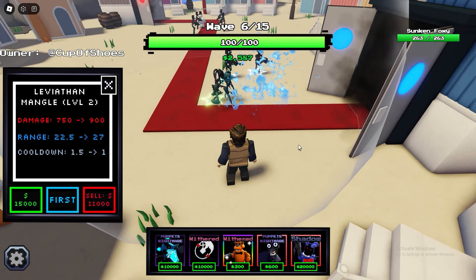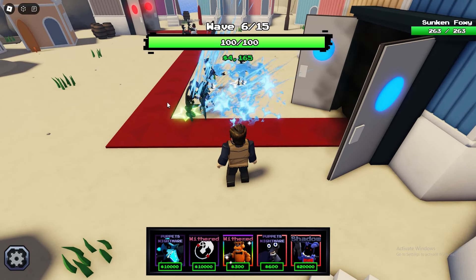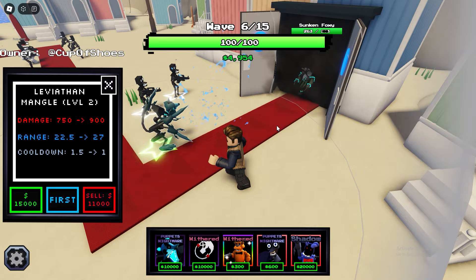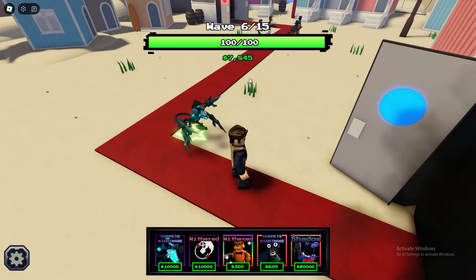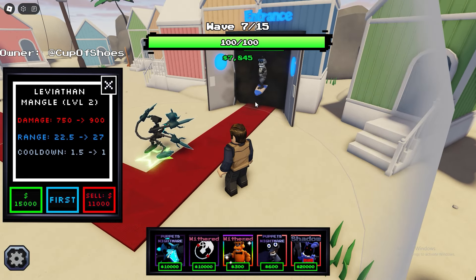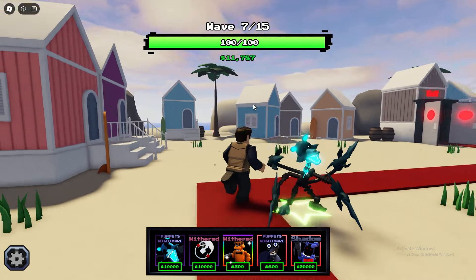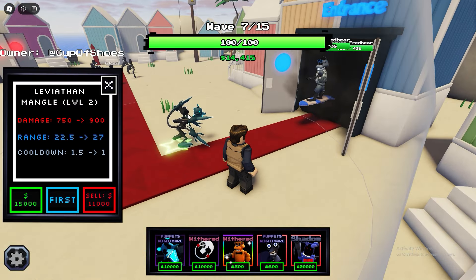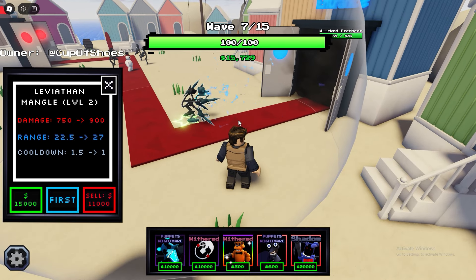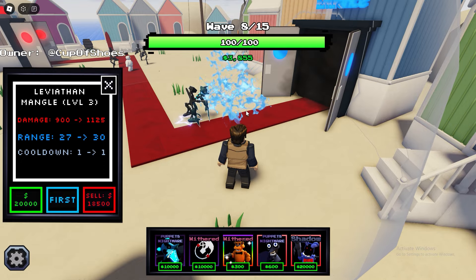Let's upgrade. Now it's 750 damage every 1.5 seconds. I think he does piercing — I didn't exactly read it but I think it really does piercing. Look at the splat, he's like splashing. That is awesome. I'm gonna sell these endos so he can just carry everything. The next upgrade is 1,500 — these upgrades are not even that expensive. Now it does 900 damage every one second.